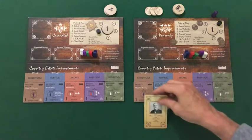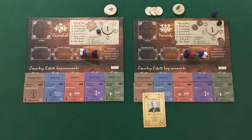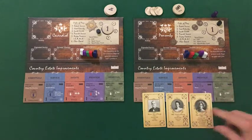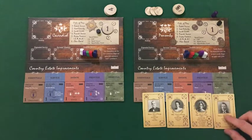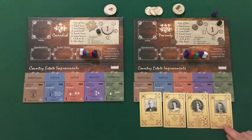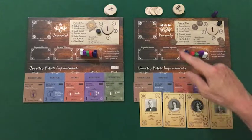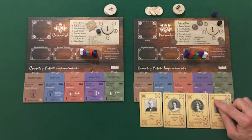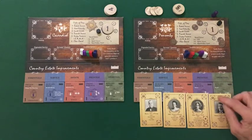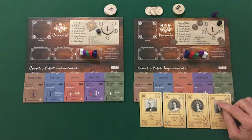Each player begins with the same four family cards, which represent the gentleman of the house, the lady of the house, the young lady of the house, and the heir. These cards can be identified in three ways: in the description you will see the family name; in the frame in the upper left-hand corner you will see a matching crest to the one on the player board; and above that crest you will see the first initial of the last name.